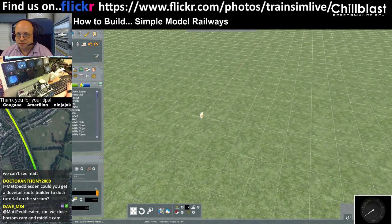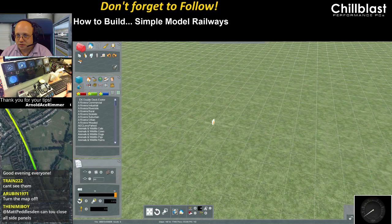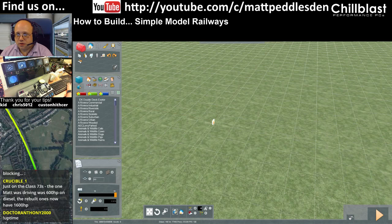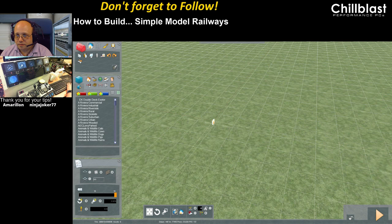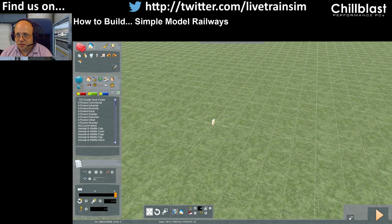Rather than closing the cameras because that's just messy, I'll just shrink the camera. I will get rid of the gauge though because there's no value to that. There you go, now you can see everything I can see. Let me close the side panels - get rid of that one, leave that one on, get rid of that one, and get rid of those two for the time being. Right, okay, that's kind of got them off the screen. Actually I'm going to get rid of my camera as well, you don't need to see me.